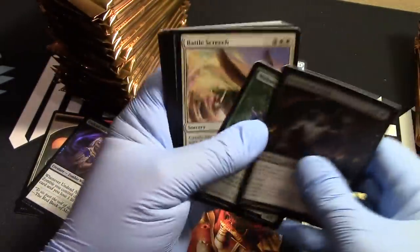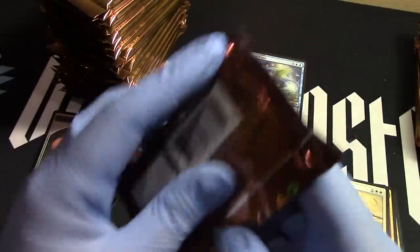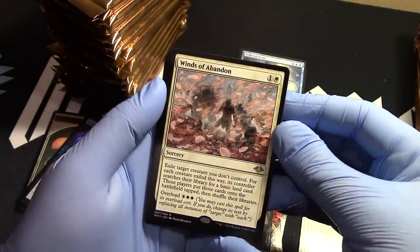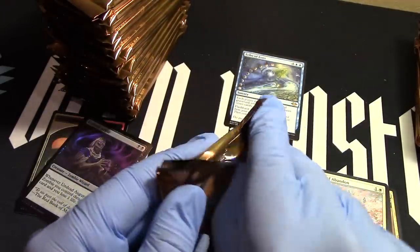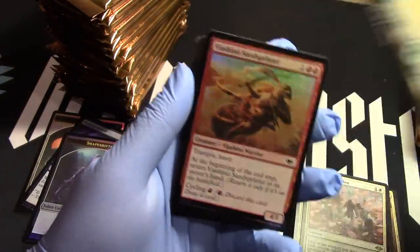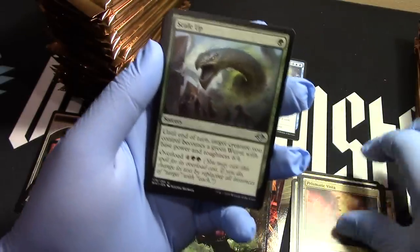And a mountain there, and then we have our Force of Virtue. Wins of Abandon. Rebuild. Treefolks. We got our Spoil Shapeshifter. Snow-covered forest. Prismatic Vista again — it's a great hit. I'm going to go ahead and keep it in the rare pile.